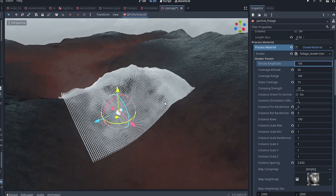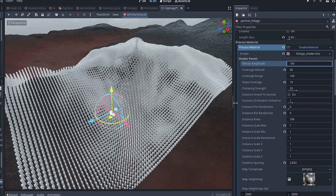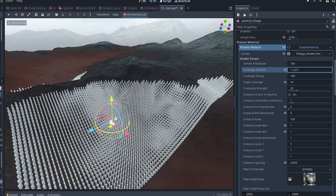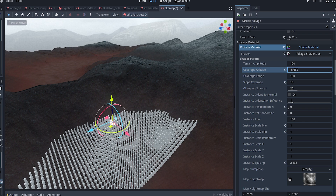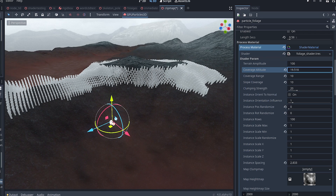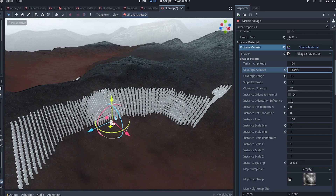With the basic settings out of the way, let's look at some of the more interesting parameters. Coverage altitude is the maximum altitude at which your foliage will grow. If I dial it in, you'll see the particles covering the higher parts of the mountains begin to disappear — they're still being emitted, just way off screen so we don't have to render them. Coverage range is the height range within which your grass will grow. If I set it to something much smaller like 10 and scroll the altitude up and down, you'll see the particles moving up and down the mountain. This could be useful when you want different types of vegetation at different heights, which happens in nature.